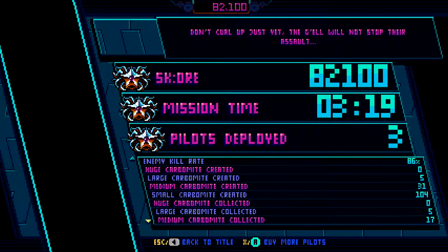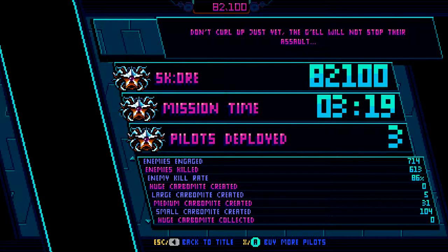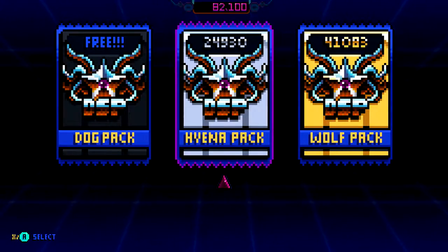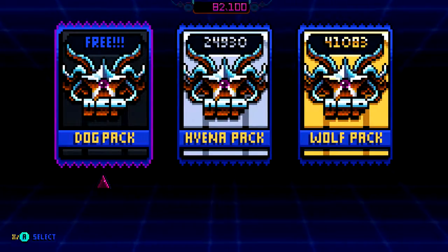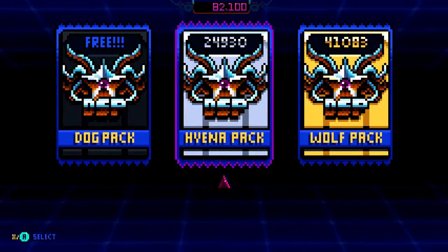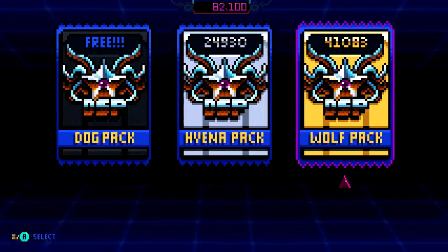After you lose, you get these statistics. Here's where the roguelike elements come in. Once you lose all your pilots, you're forced to restart the act all over. You see the points I've gained — about 82,000 points. You actually use these points to buy new pilots, which count as your lives. There are three different tiers: the dog pack, hyena, and wolf pack, with better ships behind each of these packs.